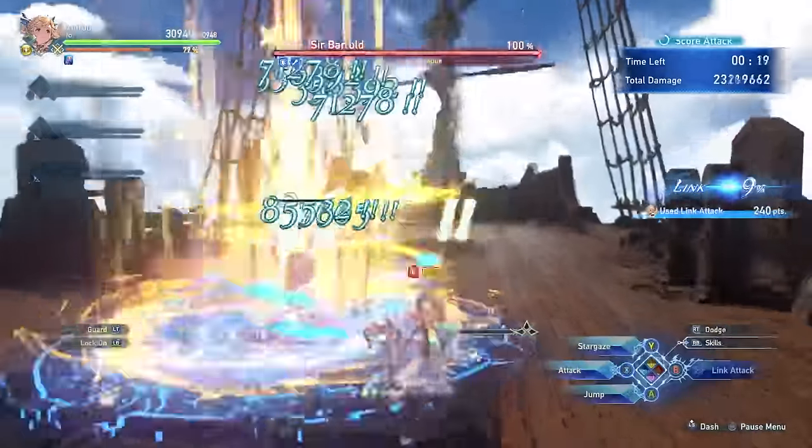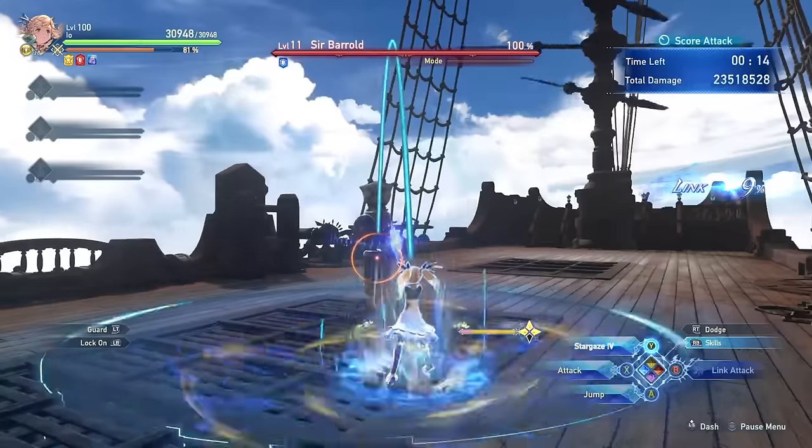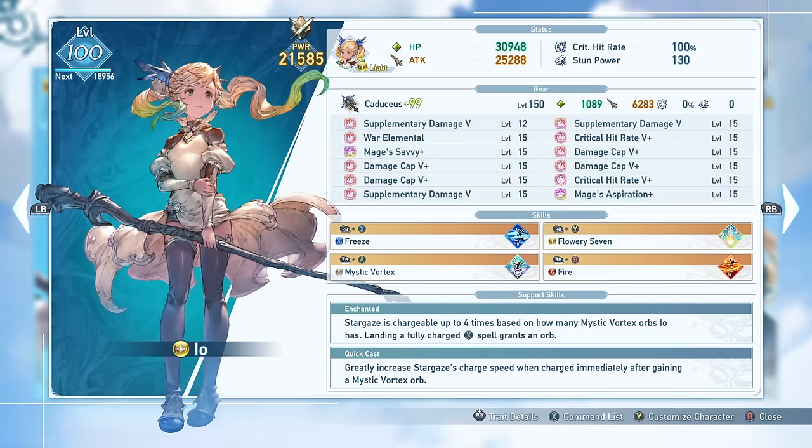Obtaining Mystic Vortex Orbs is going to be limited by either skill cooldowns or basic charged attacks, which don't do too much damage anyway. Playing optimally, you'll want to be using these level 2 Stargaze casts basically after everything you do that grants a Mystic Vortex Orb, since you'll get the Quickcast bonus. This definitely takes some practice to get good at, but is super satisfying when you're able to pull it off. Naturally when you reach 3 orbs, you'll want to fully charge a Stargaze 5 cast.